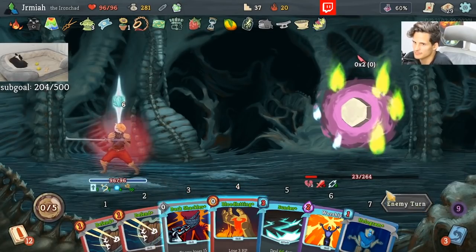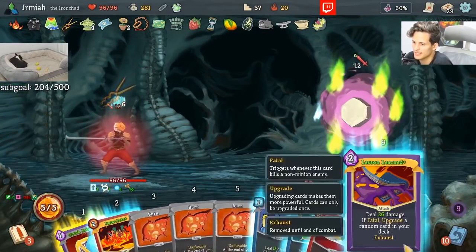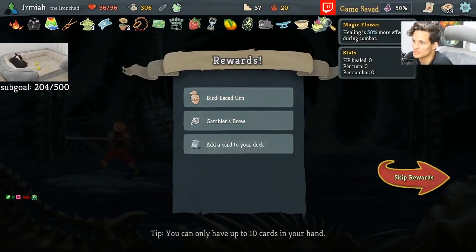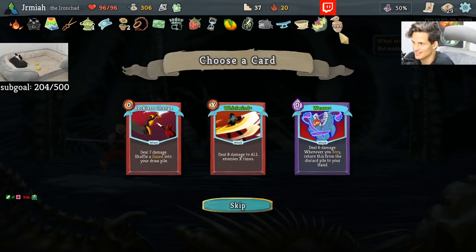We'll try again next time. At least it's because Happy Flower and Instance Burner are at a perfect number. And Lesson Learned. Boom. We have so much — oh my god. This is the ultimate healing deck.